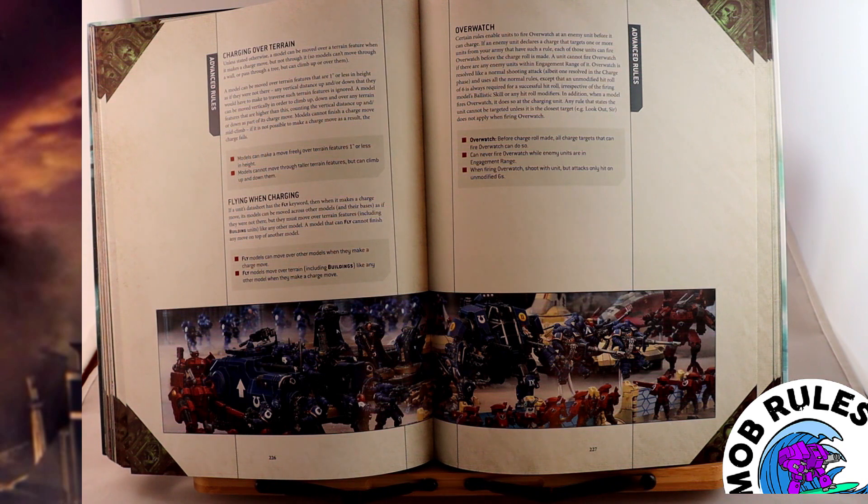For normal charges, you can't charge through enemy models — you can never move through another model. Engagement range is super important here, unless you have the Fly keyword or another rule that allows it. When your chargers have the Fly keyword, they get to ignore other models in their path. However, they still have to traverse terrain features like normal — they can't jump off a building to gain extra inches — but they do get to jump over other models.